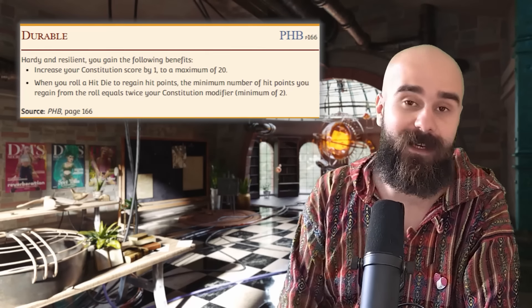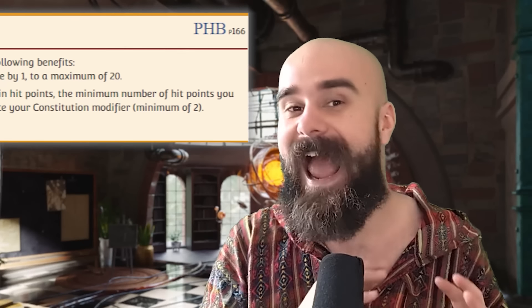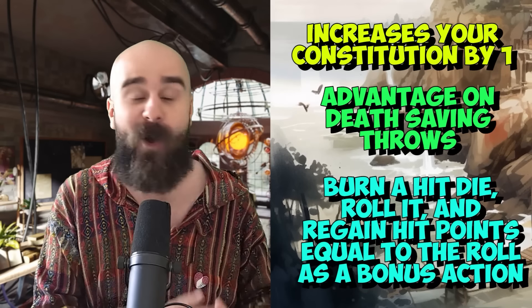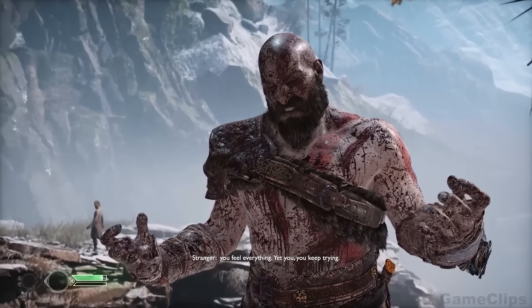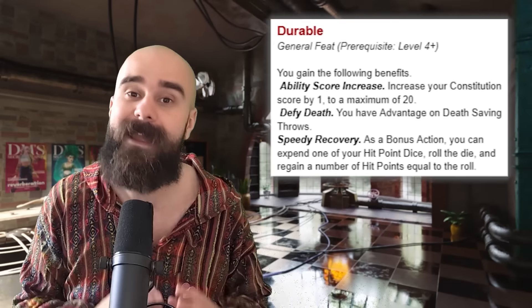Durable used to suck — I've run thousands of D&D games across the world and I've never seen anyone use this. The new version increases your Constitution by one, gives you advantage on death saving throws, and lets you burn a hit die, roll it, and regain hit points equal to the result as a bonus action. Essentially, that healing people can normally only do over a short rest, you can throw that out as a bonus action. This is solid, translating to a decent amount of healing by the mid to late game if you are a build that can spare their bonus action. It's B-tier.